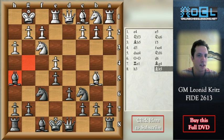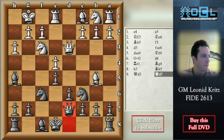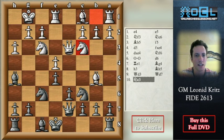After h3, Bh5, Qd3 — white wants to play against the Nc6. Now when the bishop is on h5, black plays Qd7 then Bb7, Nc3. Often the idea of white is to put the knight on d5.